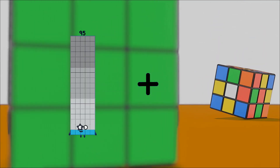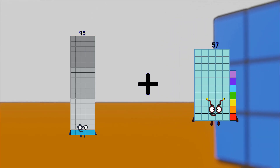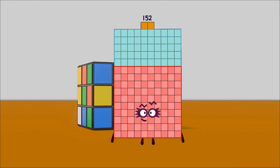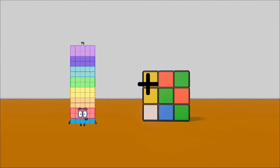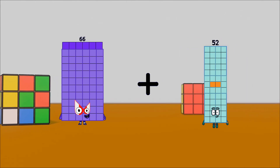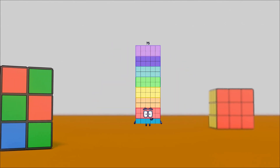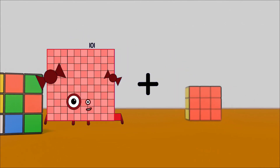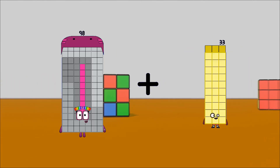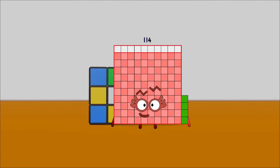95 plus 57 equals 152. 66 plus 9 equals 75. 98 plus 16 equals 114.